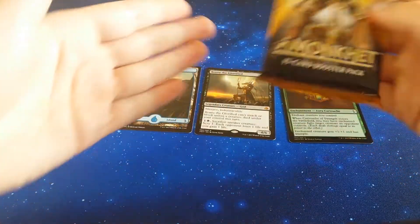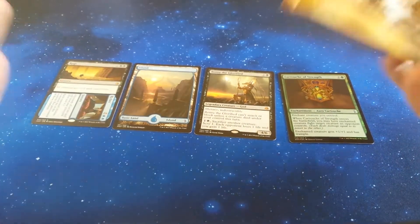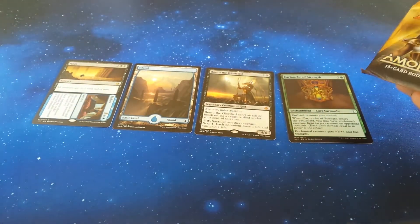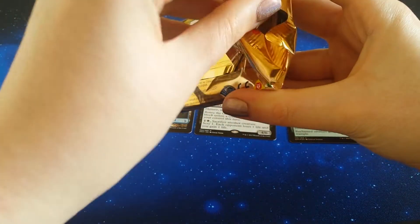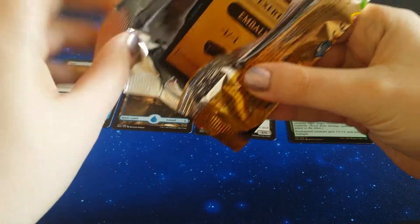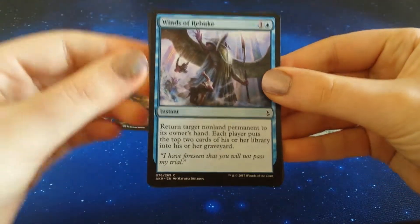When I first purchased these packs, I was like, if I get a full art land I'll be happy, and I'd like a foil just to look at the foiling going on. So everything I could ever want right there. Maybe — do we need to open this pack? Yes, of course we do. Of course we do. Let's get straight into it. Minty fresh pack.